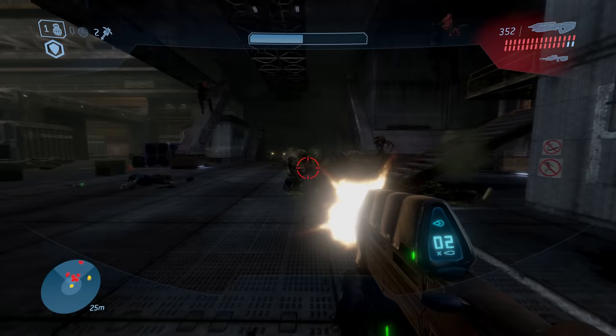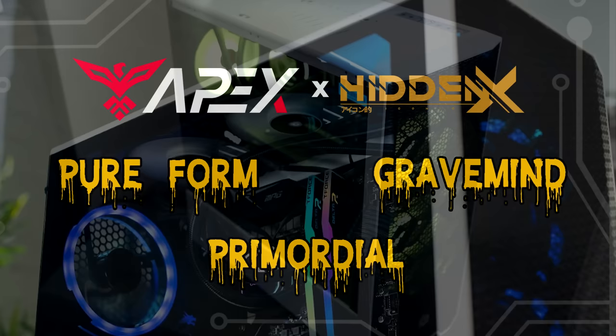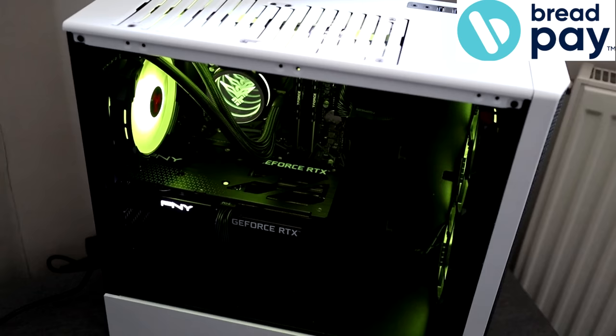Today's video about my very own Flood game just so happens to be sponsored by my very own Flood gaming PCs, made in partnership with Apex Gaming PCs. All three of my builds — the Pureform, the Gravemind, and the Primordial — are now available on finance purchase, so you can buy your iconic Primordial-tier powerful PC now and pay later. Hit the link in the description and make sure to use code HIDDEN at checkout for up to $250 off your order.